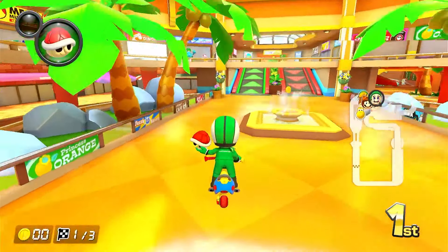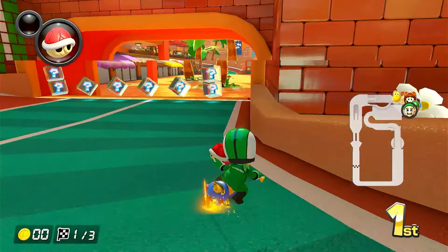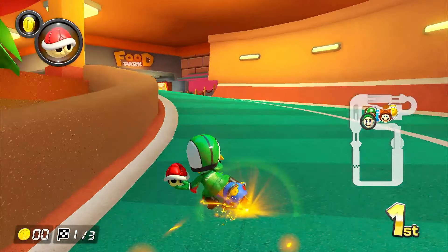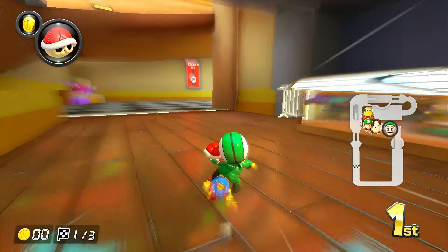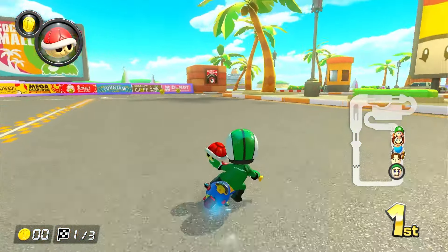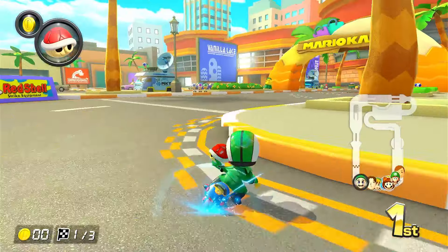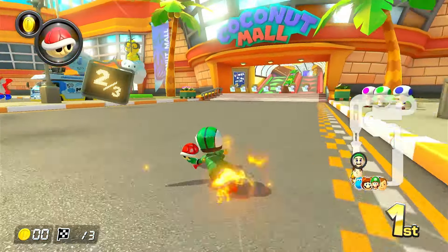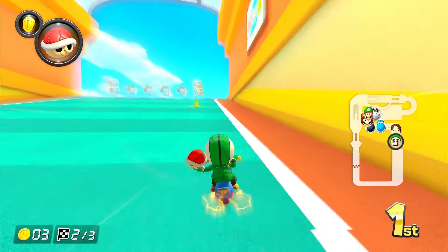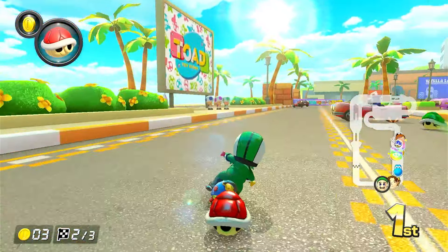Here we go — Coconut Mall! This is a good track to start off in first place because it's very hectic. Everyone gets squeezed into the escalators right at the start, so it's a very opportunistic place to get hit. I'm going to take the bottom route — a little bit safer. We've got the red shell which is good. As long as these cars don't run me over — we should be good to go. Let's go top path now that we've got a bit more of a lead. Don't want to hit that banana.